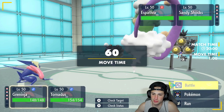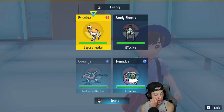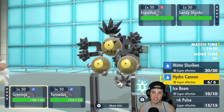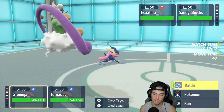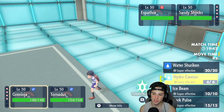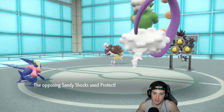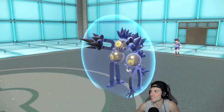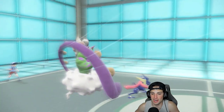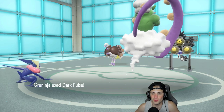Tailwind is hands down our best friend here. Sandy Shocks needs Booster Energy for special attack or speed. I kind of want to go into a Dark Pulse — obviously we can just Hydro Cannon Sandy Shocks, but I'd rather change typing. Espatra might even protect. You know what, I'm gonna go straight after it. Sandy Shocks protects — thinking I'm going after it. I'm Dark Pulsing into Espatra, I want that speed-boost ostrich gone.